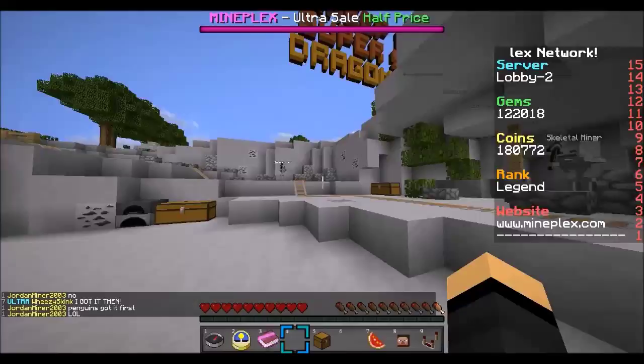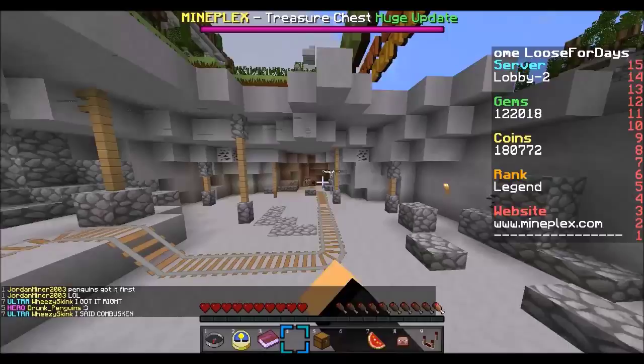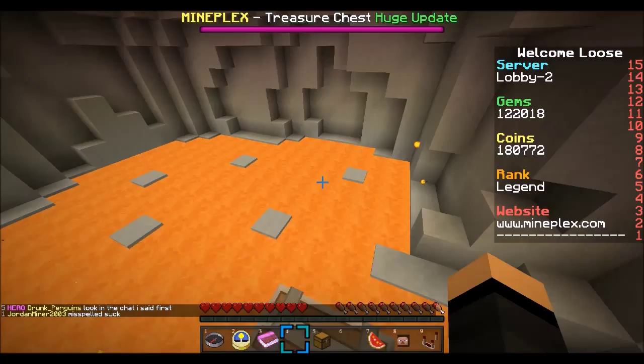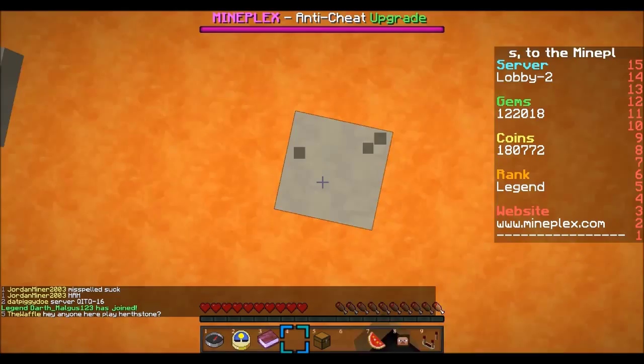What you want to do to find this little guy is join any lobby and just go down to the mines. You'll pass by all these little skeletal miners and come into this little area. After that you can do whatever you want to get over to this block right here.